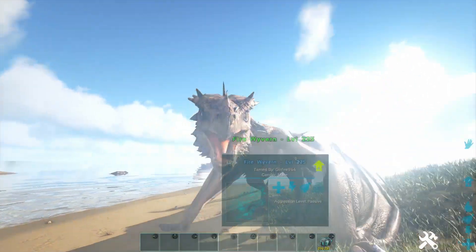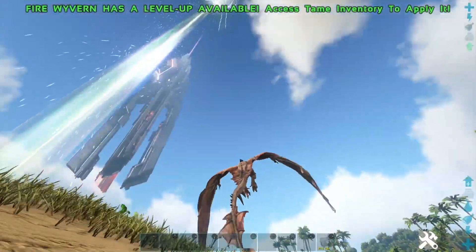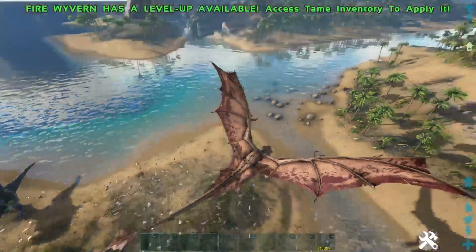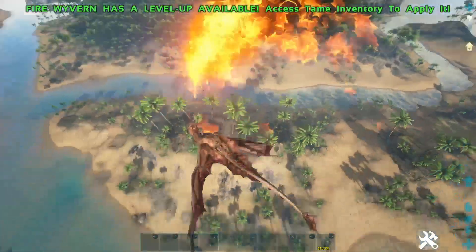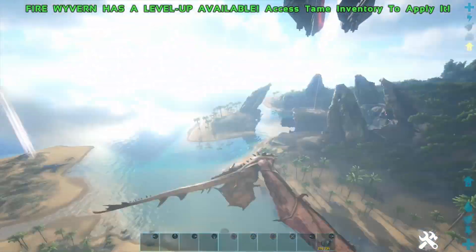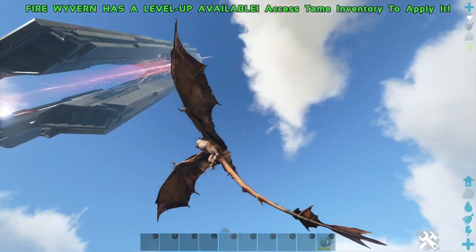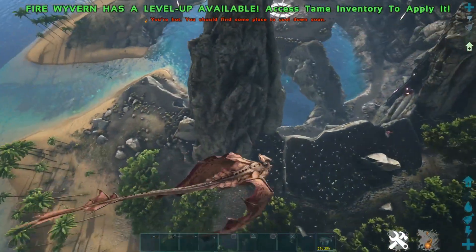My number 1 favorite creature is the Wyvern, which is the dragon in the game. It doesn't really have the most stuff, but it is a dragon — how could you not like that? There are 4 different types, and when Crystal Isles comes out there's going to be the crystal ones, so that's even more types. You've got the ice, the lightning, the poison, and the fire — they're all really cool.